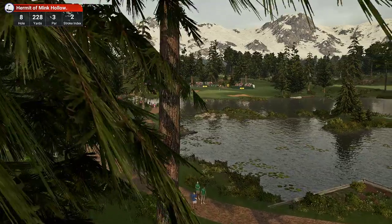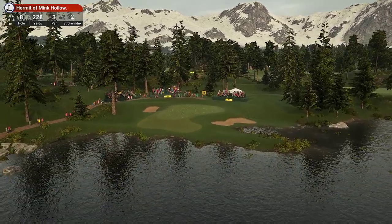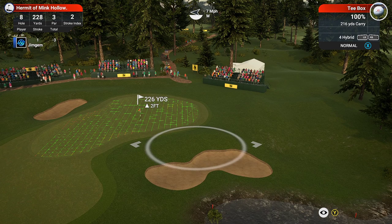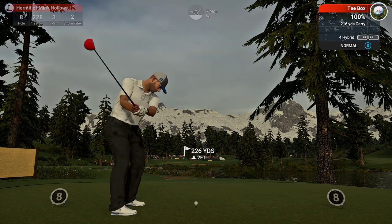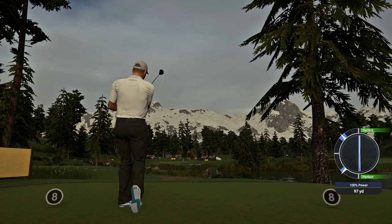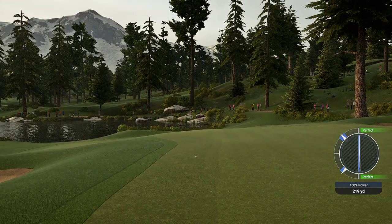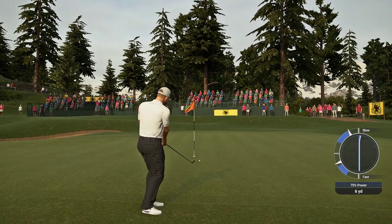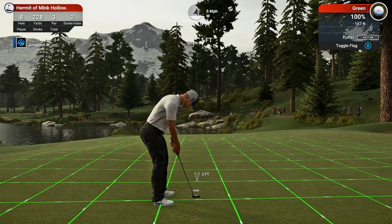Hole eight: 228 yards, par three, stroke index two — hitting over the water here. Love the way the path just comes around that. Okay, 226 yards, have to go with the war hybrid. I can reach the green down-lofted a touch, but even if it hits the green it might just shoot right past. Oh — just a bit short, so that's going to be a chip and a putt for par. Distance was right, just a little bit off target — pulled it to the right at the top of the swing.